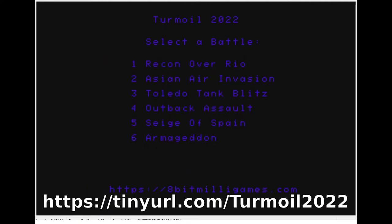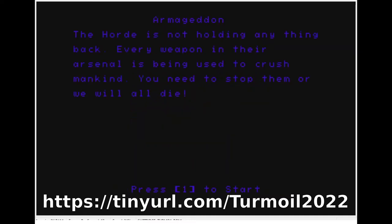I'm narrating after the fact, so if I'm not totally in sync that's why. After you press one, you choose which mode you want. I'm going to select Armageddon — option six — because that shows all the baddies on screen at the same time. It tells you: 'The horde is not holding anything back, every weapon in the roster is being used to crush mankind — you will need to stop them or we will all die.' Then you press one to start.